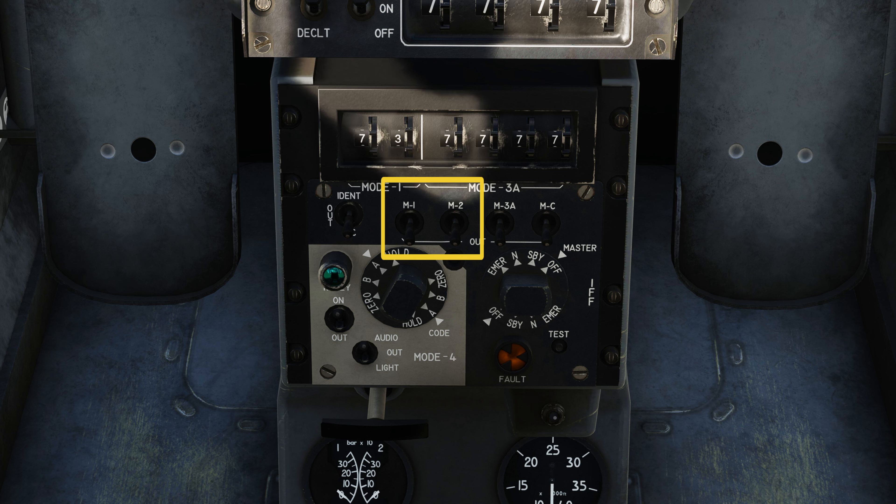Next you have the M1 and M2 switch. These are going to be used for military modes and allow our transponder to reply back to IFF interrogations. Then you've got the M3A switch, which is going to allow the transponder to reply back to an ATC that's requesting information from you. Then you've got the MC switch, which is going to allow the transponder to reply back to civilian aircraft requesting altitude reports. As of now, the MC switch does nothing in DCS.